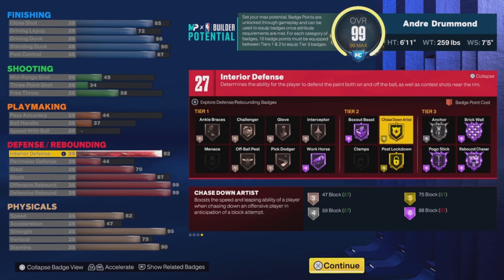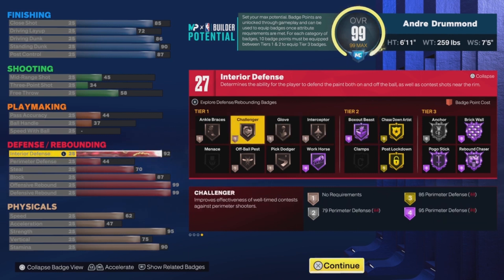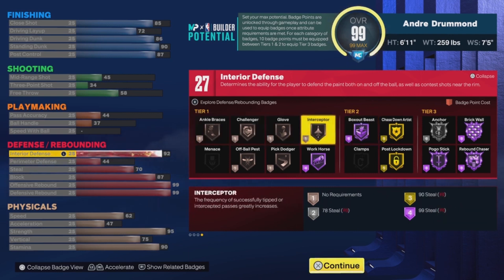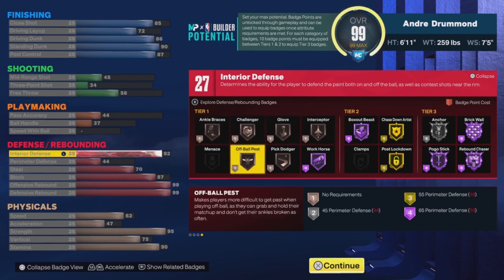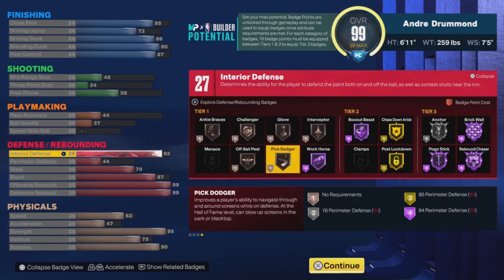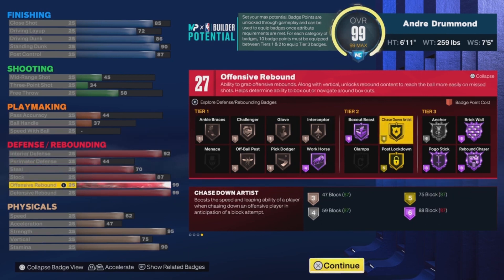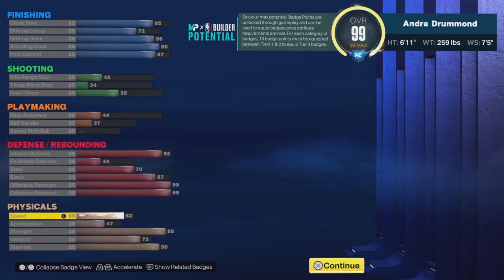The interior defense being high also leads to Intimidator making sense. I wouldn't really give Andre Drummond Hall of Fame Brick Wall though — I'd give him Gold Brick Wall because his screens weren't really the best. But because his interior defense and strength are so high, that's why the build gets it. You also get Box Out Beast on Hall of Fame, which makes sense because Andre Drummond is terrific at boxing out for rebounds.